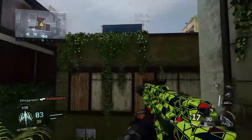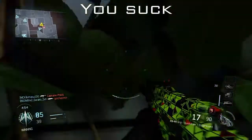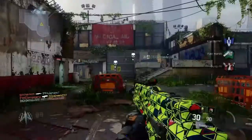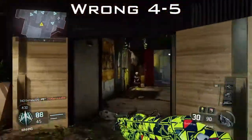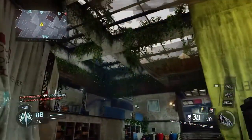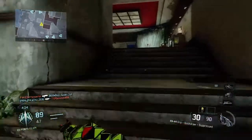The KN44 doesn't take that long to kill. It takes maybe 9 to 10 shots to kill, but it's a very fast gun and you will win all your gunfights — unless you're versus a Vesper.